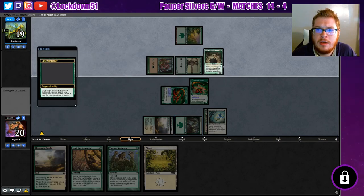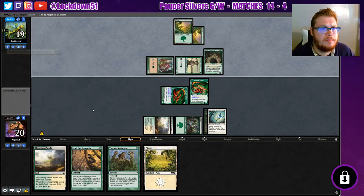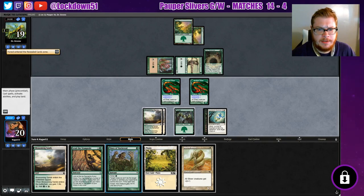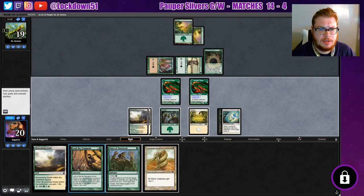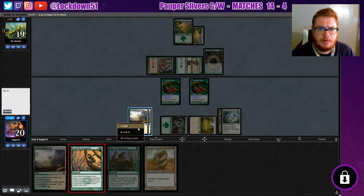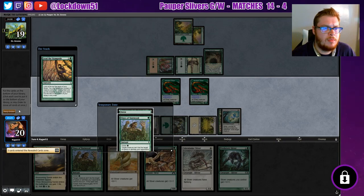Putting out three. Search your library for a basic land, reveal it, put it into your hand, then shuffle your library. Let's play this and we'll Lead the Stampede — get a couple things going. We got some lords, that's good. We need to start overpowering the board here a little bit.